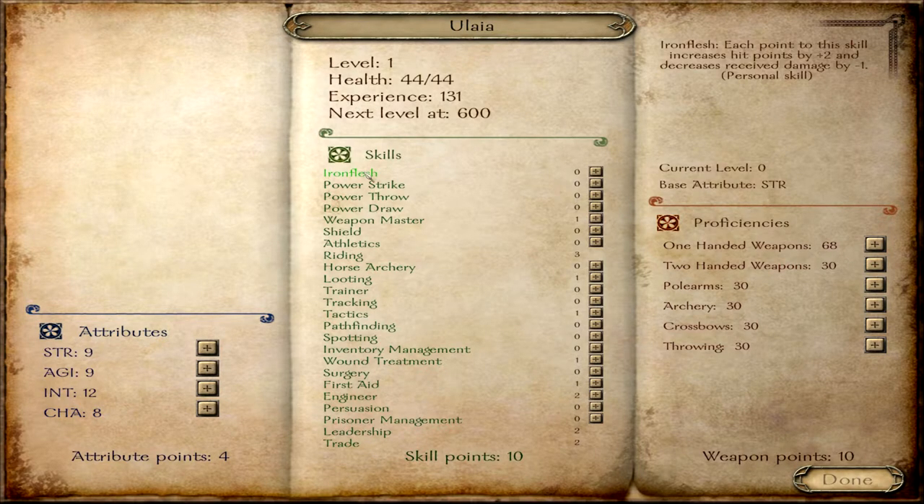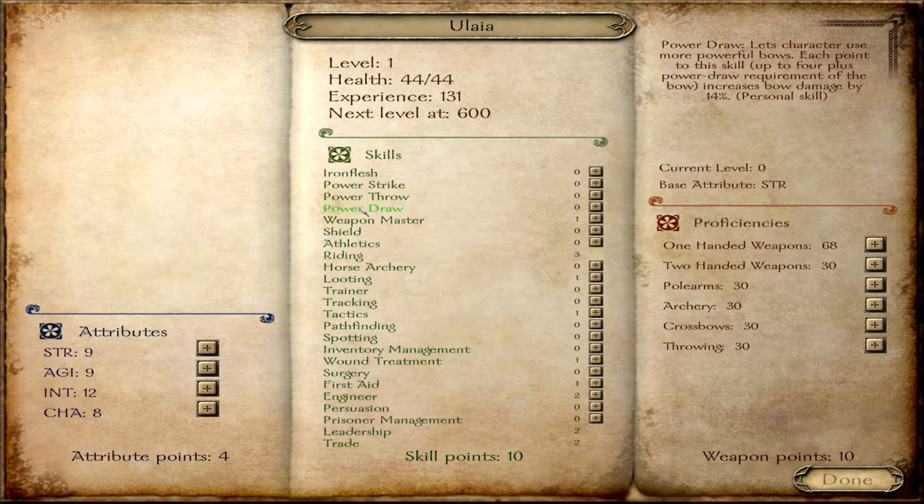For the skills: Iron Flesh adds two points of health and reduces damage taken by one per skill level. Power Strike increases damage with melee weapons. Power Throw increases damage from throwing weapons. Power Draw increases damage from bows and also determines how powerful a bow you can equip — certain bows require Power Draw 1, 2, 3, and so on.